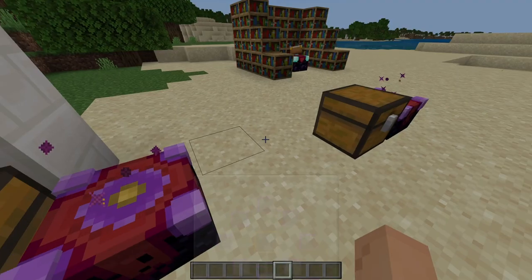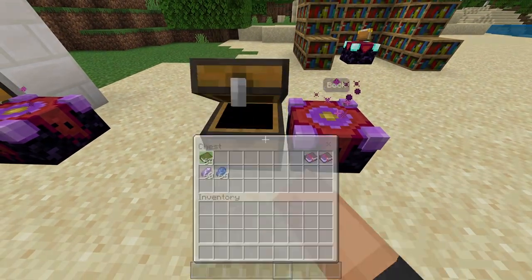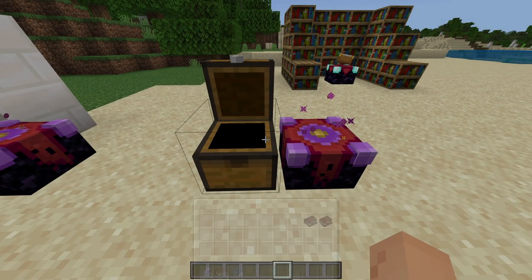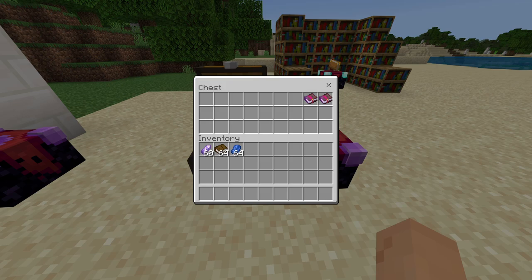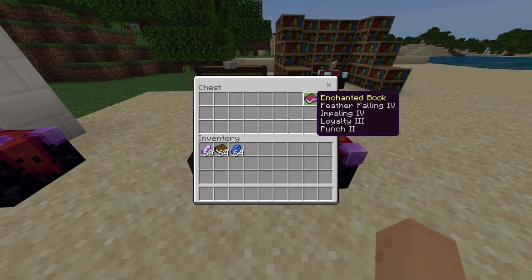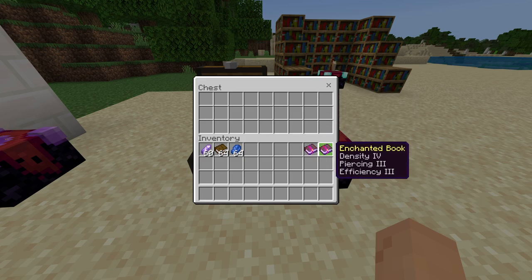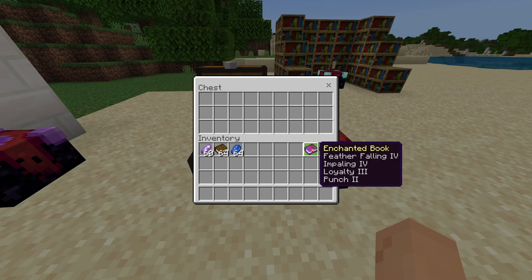You have different slots here. Moving over to this chest, you need amethyst shards, books, and lapis. For example, two books here — feather falling, impaling, loyalty, and punch. One's a bow enchantment, two are trident enchantments, and one is a feather falling boot enchantment. Over here you have density, which is a new mace enchantment, piercing for a crossbow, and efficiency for a pickaxe.